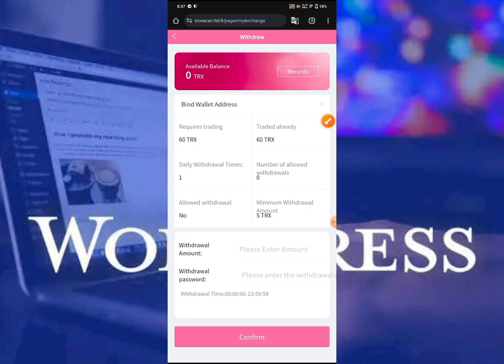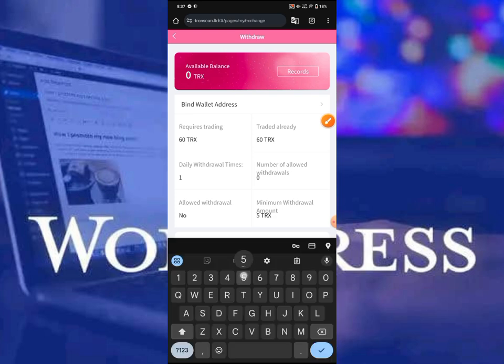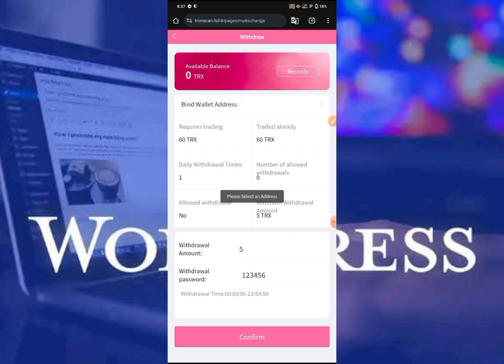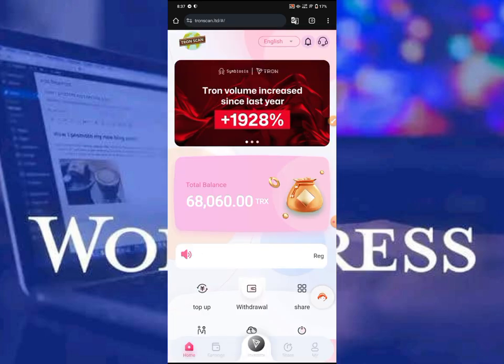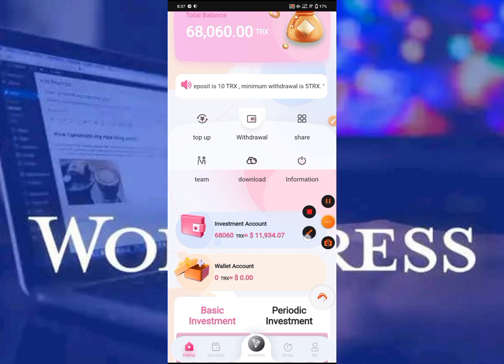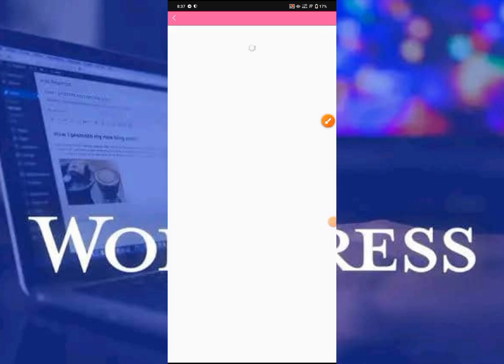Withdrawal is very simple. Once you've made your profit and you have over 5 TRS — since the minimum withdrawal is 5 TRS — you just enter the amount, enter your withdrawal password, click confirm, and the withdrawal is going to be sent to your address successfully. It's just very easy.